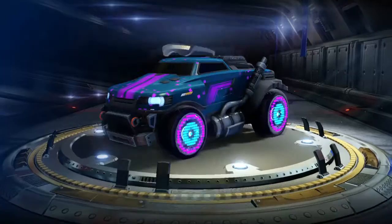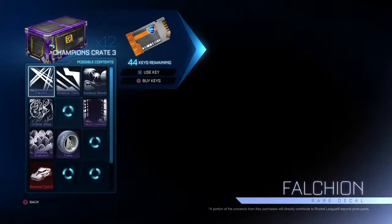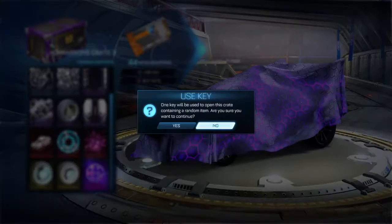I'm just hoping for one Misery Decal or something. First let's open some Crate 3s because I don't want to open a Crate 1 yet. We're hoping for painted Troikas, Hypernova, Breakout Type-S, Dark Matter, Mystery, painted Discodex as regular, painted Polis as regular — and it's very rare to do a trade-up zone, I guess.